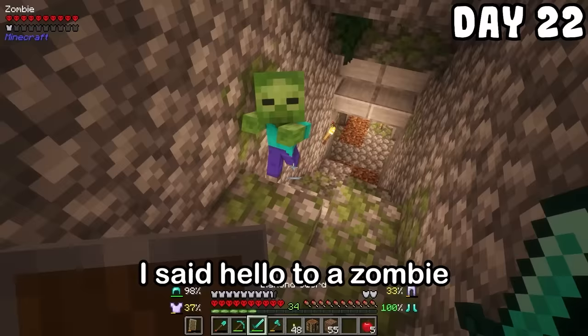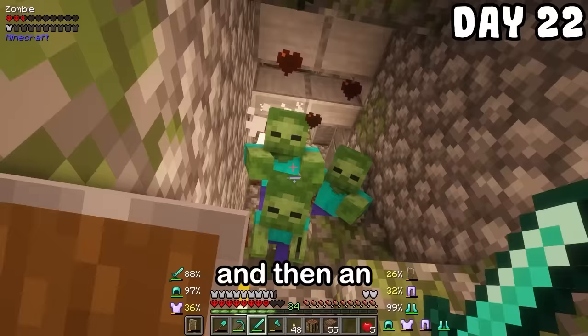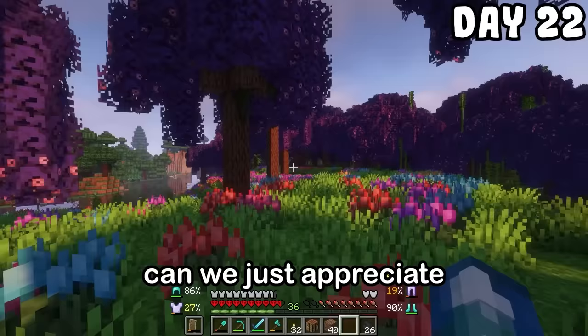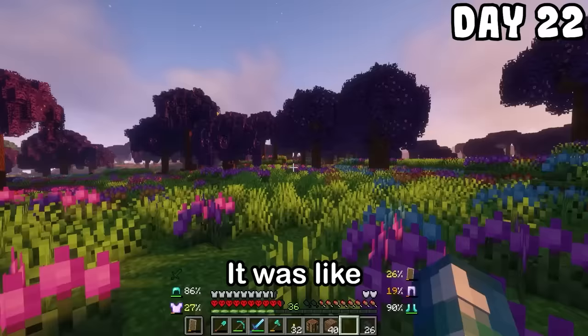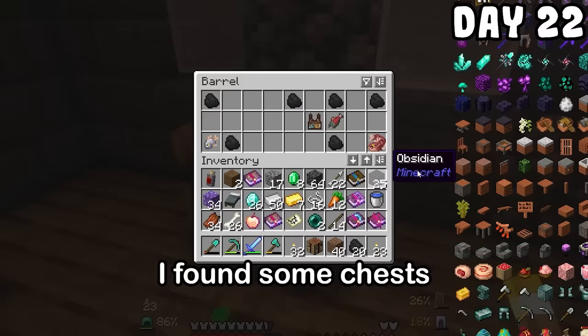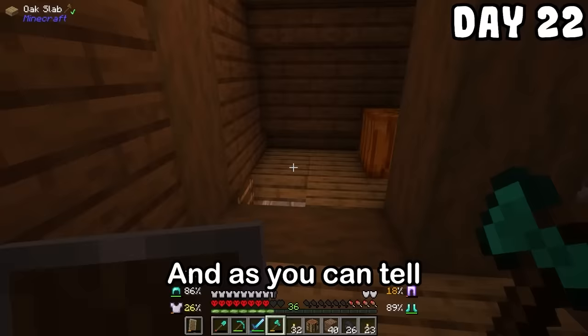I said hello to a zombie, then some more zombies, then an entire army of them. The army of zombies were getting annoying, so I decided to leave. I ventured on through the forest and made it to this purple tree area — can we just appreciate how nice this looks? It was like I was walking in a dream world, and then a blood moon had to come and ruin the vibe. Luckily there was a house nearby, so I broke in and walked around checking it out. I found some chests with food and one with diamonds.